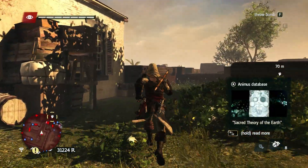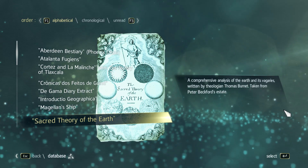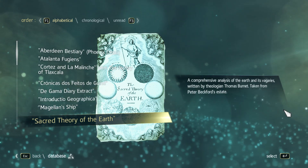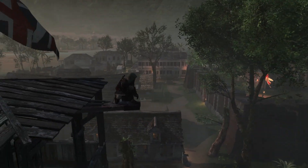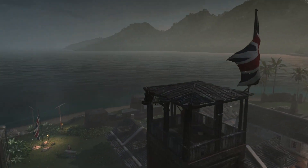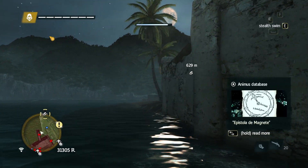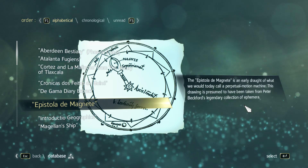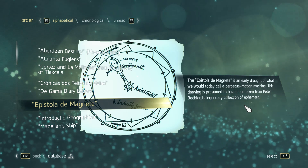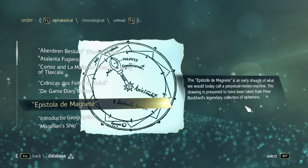Next up, we can open a box and find the Sacred Theory of the Earth — a comprehensive analysis of the earth and its vagaries written by theologian Thomas Burnett, taken from Peter Beckford's estate. Next up, on a nearby watchtower just outside Fort Charles, we can sync with a viewpoint. On a small ship moored outside the port, we can find the Epistola de Magnete — an early draft of what we would today call a perpetual motion machine, presumed taken from Peter Beckford's legendary collection of ephemera.